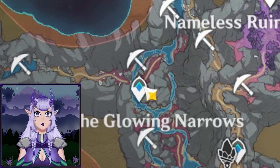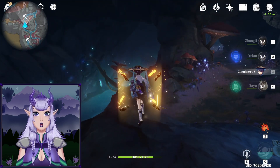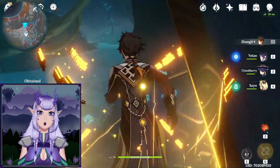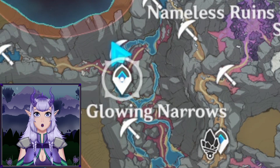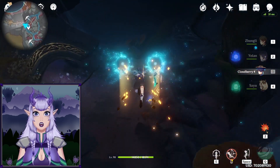Next, go to the Glowing Narrows waypoint, turn right, and glide or use Scaramouche's ability to reach these ores. Then I recommend teleporting back to the waypoint you came from because it should be pretty fast even on PlayStation and mobile.